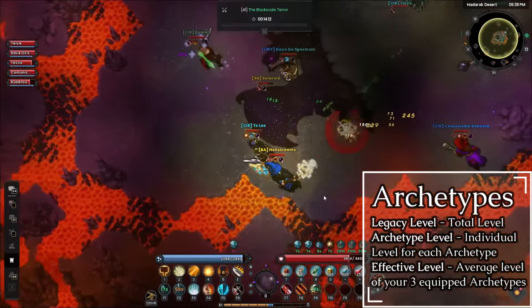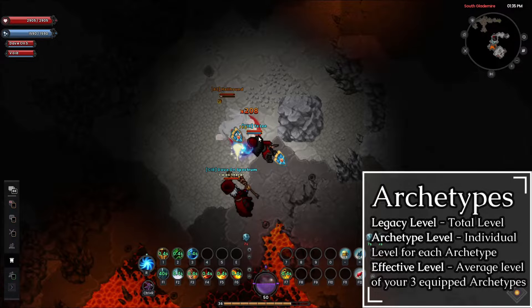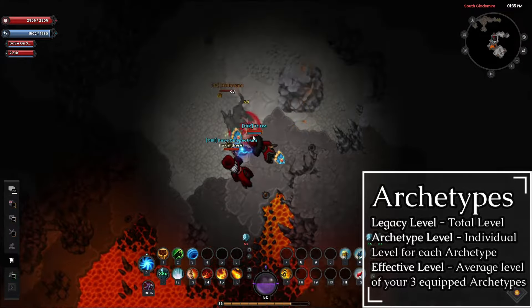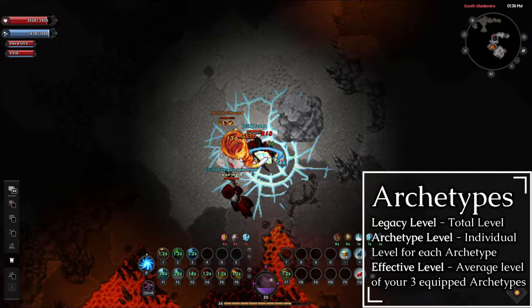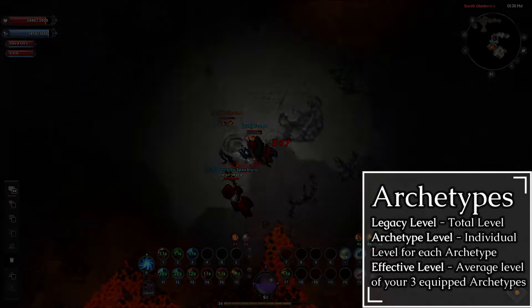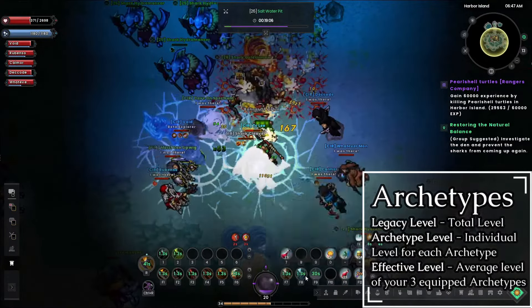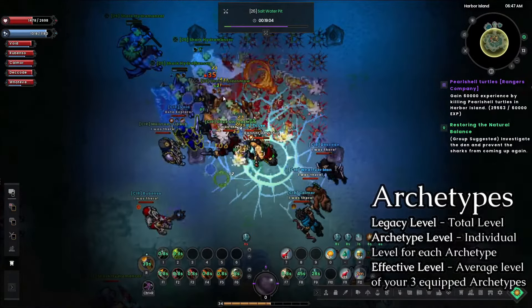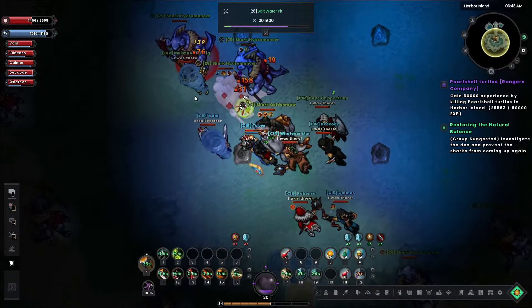If you're effective level 30 but have a legacy level of 50 and you're trying to kill a level 50 enemy, you'll have a much more difficult time since you will effectively be 20 levels lower, making those enemies a lot harder to kill. The archetype system allows more customization of your play style, but it also lets you reduce or increase your effective level so you're able to hunt a variety of enemies in a larger variety of locations.